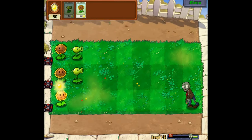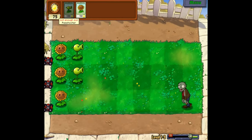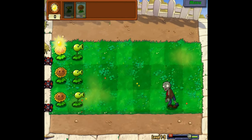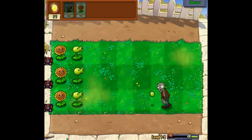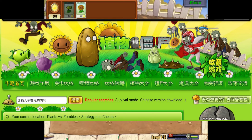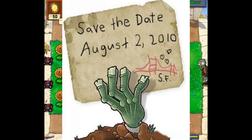Back in 2010, Plants vs. Zombies was one of the most popular mobile games at the time. Since the game was very popular, a lot of people wanted a sequel. Between June and July of 2010, some Chinese news website made an article about a fake Plants vs. Zombies 2 leak that claimed to have a bunch of new plants and zombies. They also claimed it would be released on August 2nd of 2010 — which was clearly a lie, as the actual Plants vs. Zombies 2 was released in 2013.